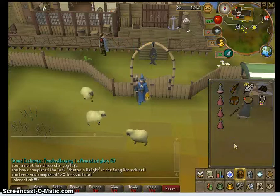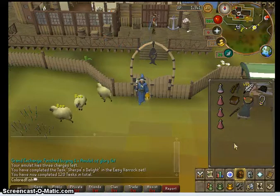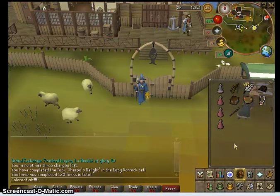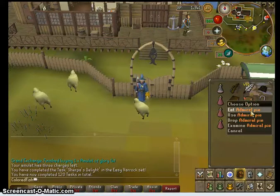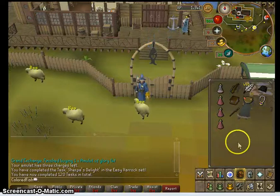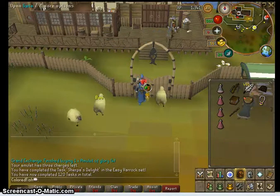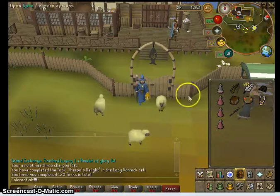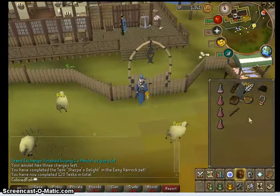Now you'll notice I'm at the fishing guild. Some of you may be saying you can't get into the fishing guild until you have level 68 fishing - well, that's true. But if you have something called an admiral pie, you can increase your fishing by a couple of levels. The downside of this is that after you log out, having eaten your admiral pie and been granted access through this gate, you will be kicked out in certain periods of time until you can actually achieve 68 fishing.